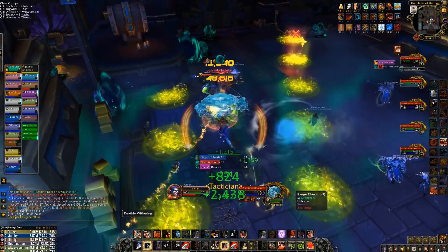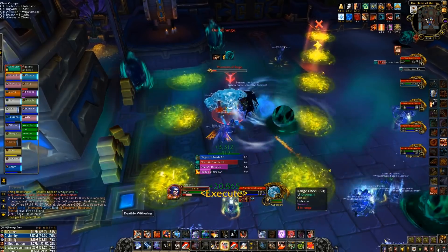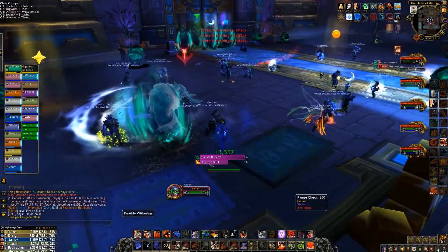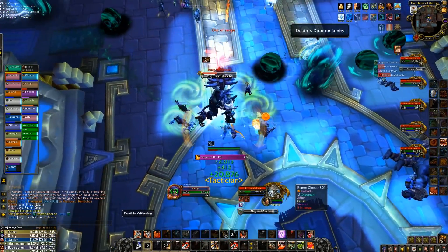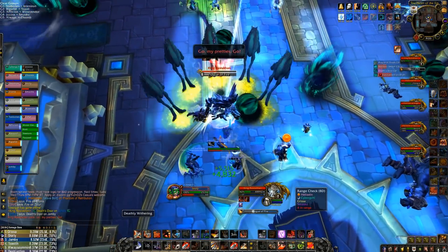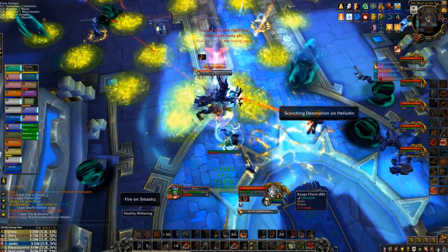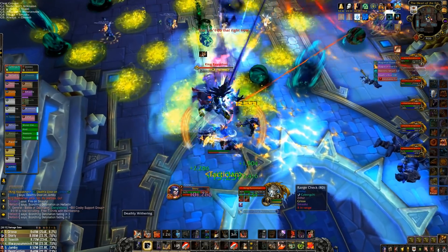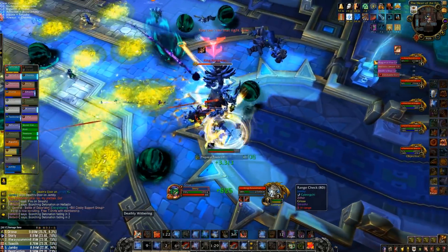It's much more important to get these adds killed off rather than Rastakhan at this point because they hard-cast on people and do a ton of damage. Rastakhan himself is casting Inevitable End, so I'm running away from him anyway — that's why we're not standing in back to cleave. He's going to rinse and repeat all his mechanics from earlier phases, except now we have death's doors all over spawning orbs on the top side. It's just something else to avoid — they're pretty slow and obvious, not too bad.